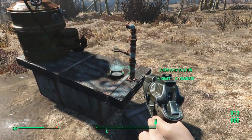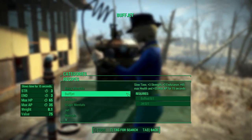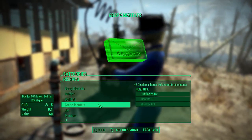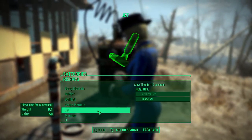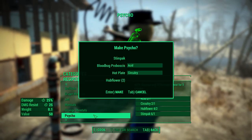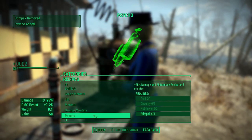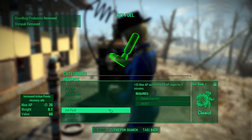The fridge door is open. I don't have any of the — ooh, hubflowers. Great mentats. Plastic is used in making jet. I can make Psycho.